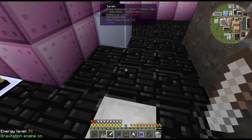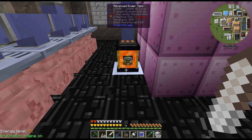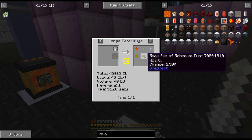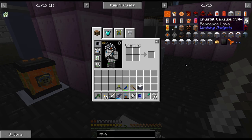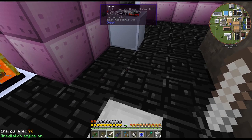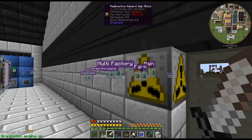I'm over by my lava centrifuge and I need to sort this out because I need to get it centrifuging the Pahoho lava for the copper, the tin, and the silver. I don't know how much I'm going to get from this — I don't remember what the percent chances were, whether it was 100% or not. The reason I want to get this going is not necessarily for the tin and copper but for the silver, because we use silver in our fusion reactor.